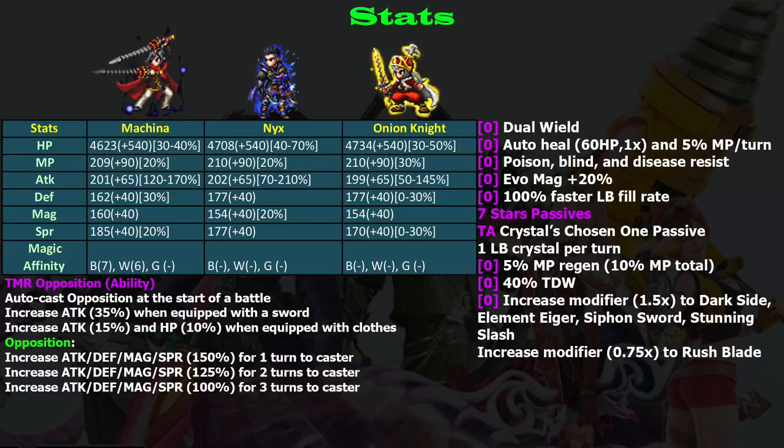The lowest is Onion Knight. Machina gets 170 percent attack boost, which is quite good, but loses to Nyx who can get 210 percent. One thing to remember is that Nyx must awaken his passive to reach 210 percent, but for Machina you don't need that, and Machina doesn't need to equip a specific weapon.